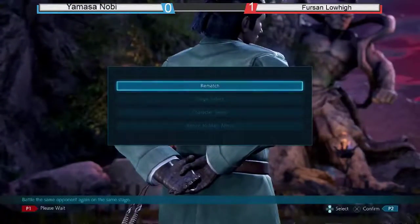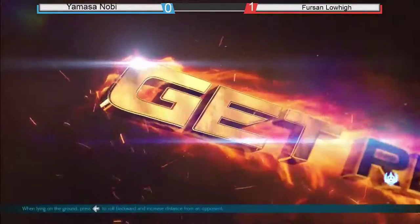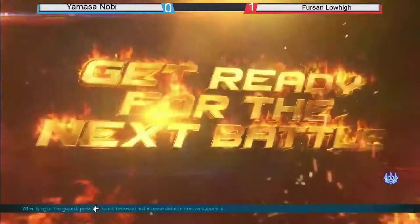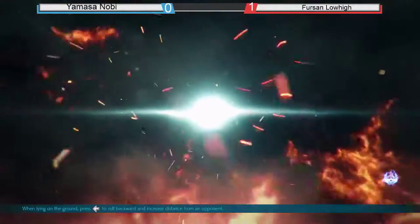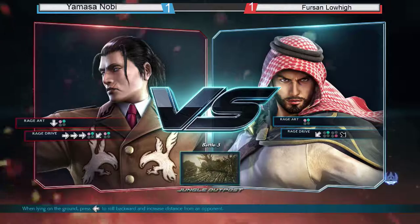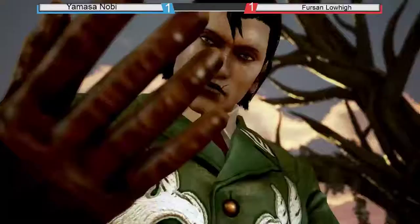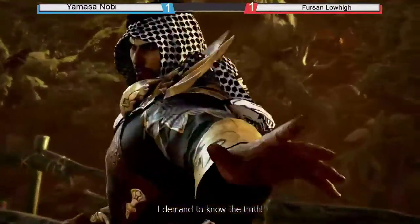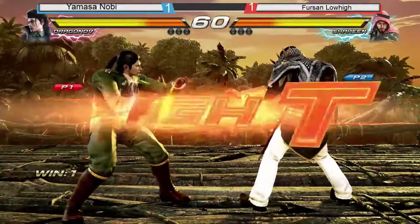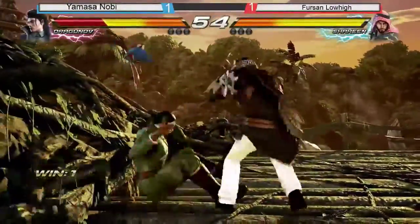Dragunov is really working out for him. So are we going to see Low High change characters, or is he going to stick it out with Shaheen? He's sticking it out with Shaheen. Score is 2. So again, Nobi versus Shaheen — we're going to the Jungle Outpost. It reminds me of strategic places in Tekken Tag 2. And a Hopkick to start things off again from Low High — half-life already.